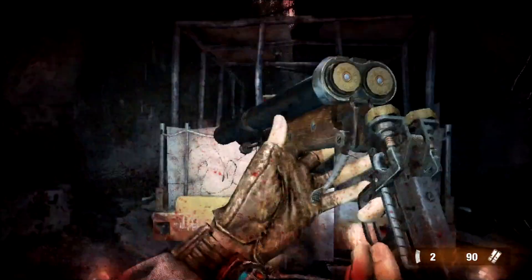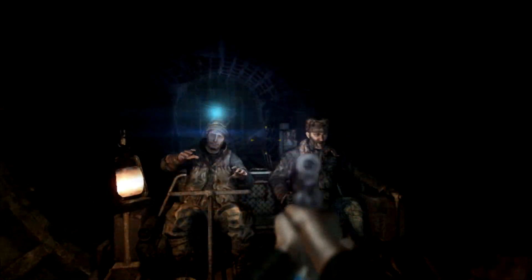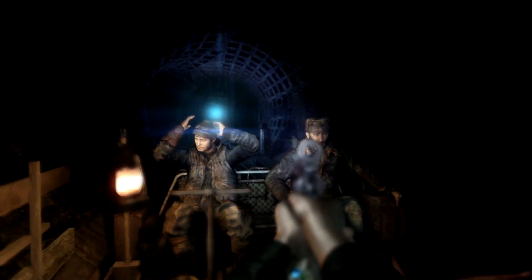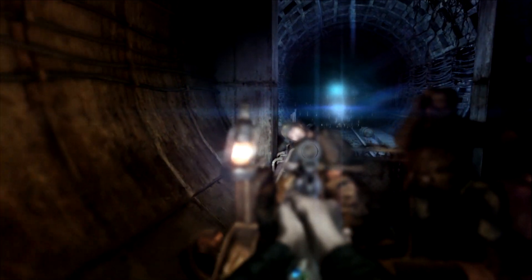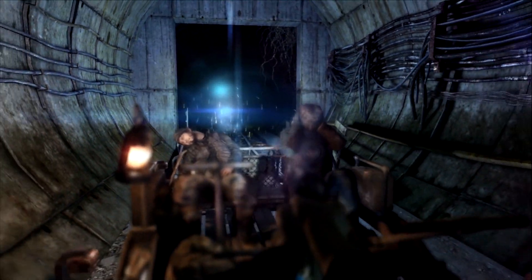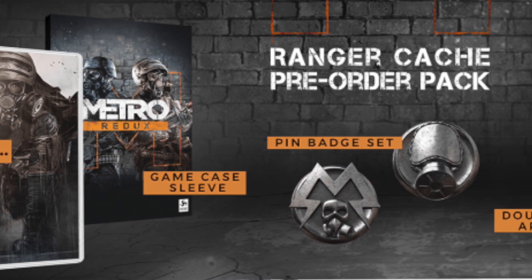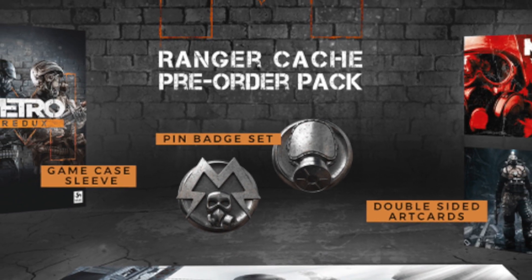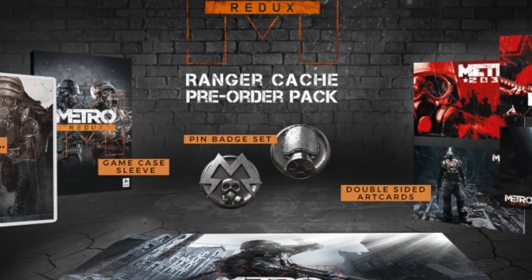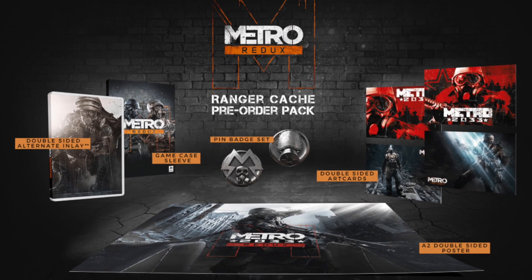In terms of options, there is a physical release which includes the Redux versions of both 2033 and Last Light along with all of the DLC on a single cartridge. For those who want to buy one or the other, you could do so in digital format as each title is sold separately on the eShop. If you do go for the physical edition, there is a lovely Rangers Cash version with a double-sided poster, sleeve, badges, double-sided inlay and double-sided art cards. This one looks really nice.